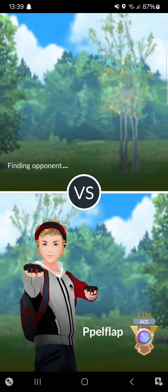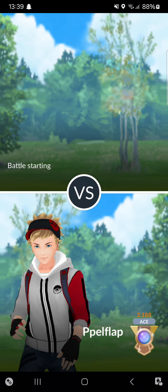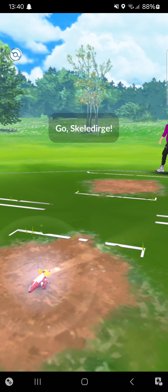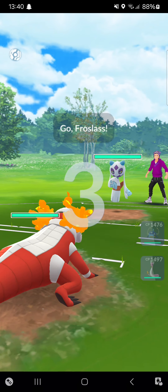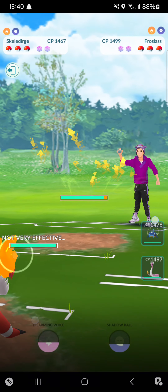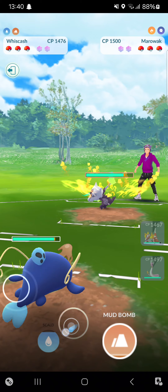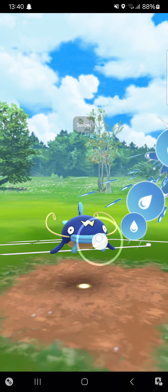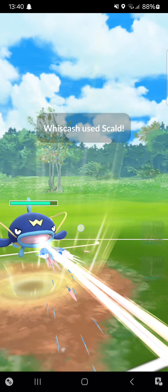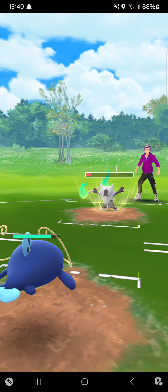Into the third match of the second streak — one and a half wins against half a loss. We start with dream lead Scaladurge into Froslass, opponent switches into Alolan Marowak. Throwing in Wishcash — going straight for Scald. I don't care if he gets a free Fire Spin. Just have to go for this — the opponent just lets it completely go.